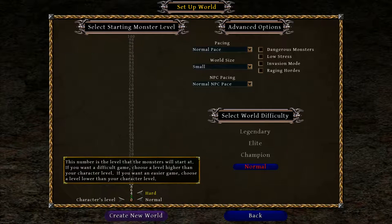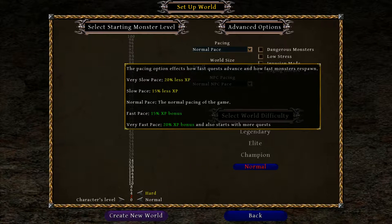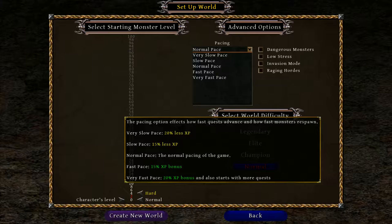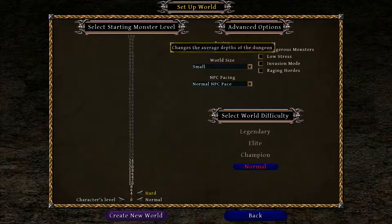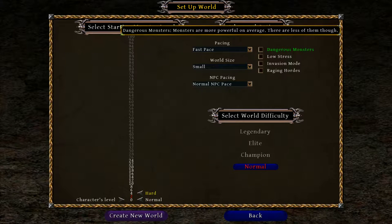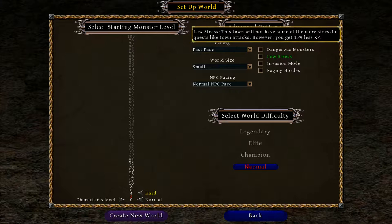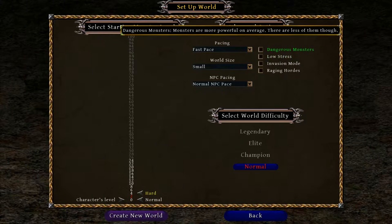So we're going to keep it at a low start level — sometimes I actually like to start it at 2 so things go a little bit faster. We can control world size; I'm going to stick with small. This affects the pace of how fast quests advance and how fast monsters respawn. Faster paces get you an EXP bonus, so I'm going to go with fast. The NPC pacing I'll keep at normal. We can make monsters more dangerous with fewer of them, or more monsters that are weaker. We can start an invasion mode or low-stress mode, but low-stress mode gives you less EXP, so I'll leave all those off.